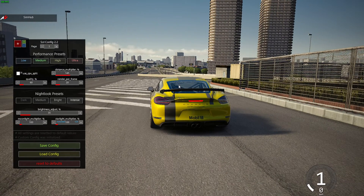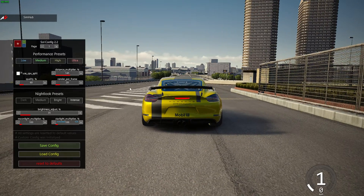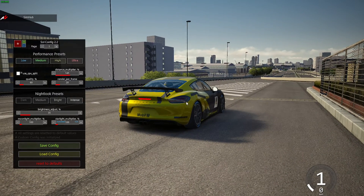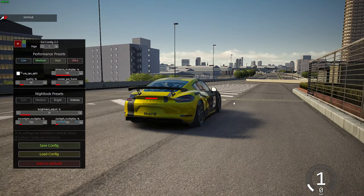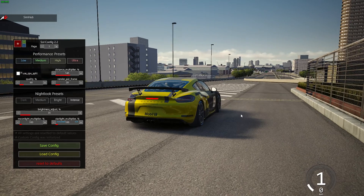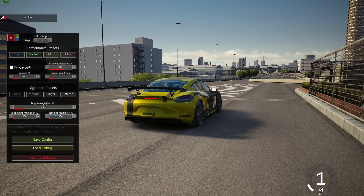Hello everybody. If you followed my last video correctly for optimization, you should be able to load into the game in this Porsche and come right here to this spot. You'll notice that you do have reflections in the car, you do have sunlight and shadows, the lines are choppy which is your anti-aliasing, and the shadows aren't very sharp which is your shadow resolution in Assetto Corsa.